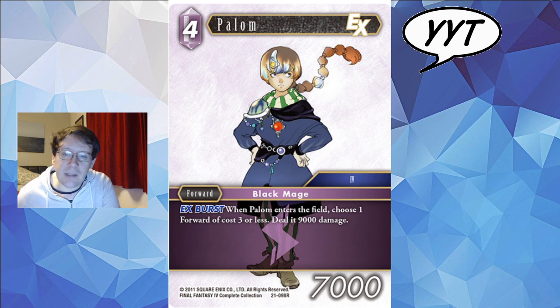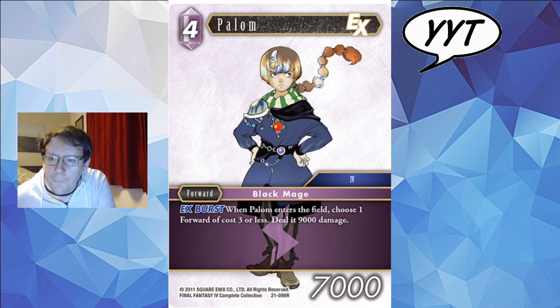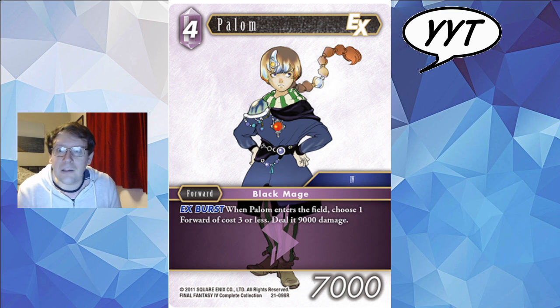Palom. 4 CP forward. When Palom enters the field, choose a forward of cost 3 or less and do it 9000 damage — watch out because if your only targets are on your side of the field you have to shoot your own forwards. The EX burst is nice because then it's optional. I think this is just a very fair card for sealed. I don't think any Palom Porom deck will care about this. But it is another black mage — a forward black mage. So if you want to play black mages or black waltzes, this is a pretty credible card. I expect it will actually see some play on the back of being a black mage.